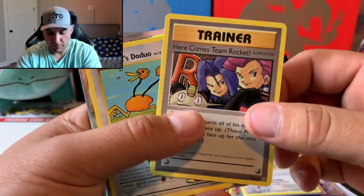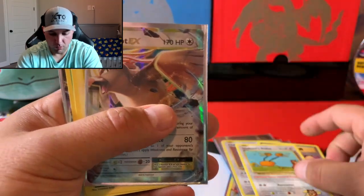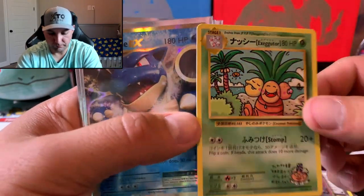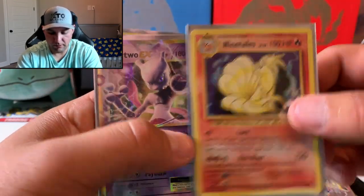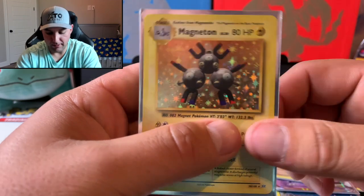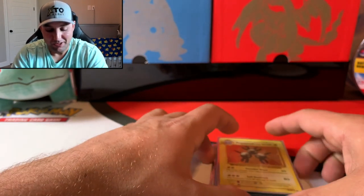Here's the final box recap: Charizard base set remake, Ninetales, Dragonite EX, Brock's Grit full art, Chansey secret rare, Here Comes Team Rocket secret rare, Makunis Doduo secret rare, Pidgeot EX, Blastoise EX, Starmie Break, Ninetales holographic, Mewtwo EX, Hitmonchan holographic, and Magneton holographic. Overall a very excellent box! Thanks again for watching — hope you come back tomorrow. We'll have another video upload for you. Can't wait. See you then!